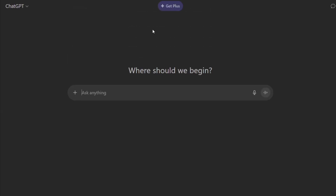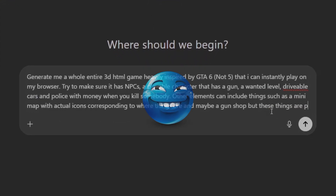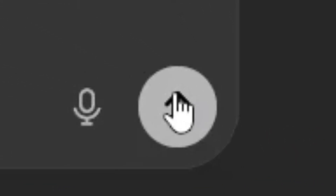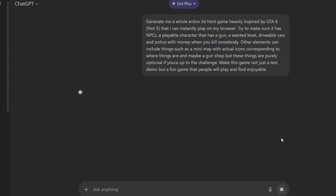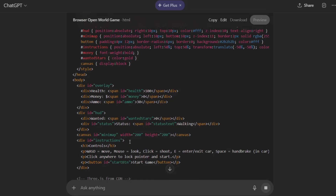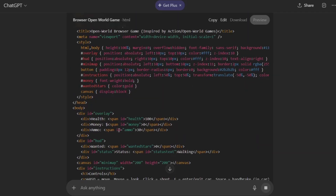Let's get started with ChatGPT. I'm on ChatGPT right now and I'm basically going to ask if it can generate GTA 6. This might take a while so I'll speed it up. I've written everything out — it looks like a whole entire paragraph — so let's just click enter. It looks like it started generating the code, so let's just wait until it's finished.